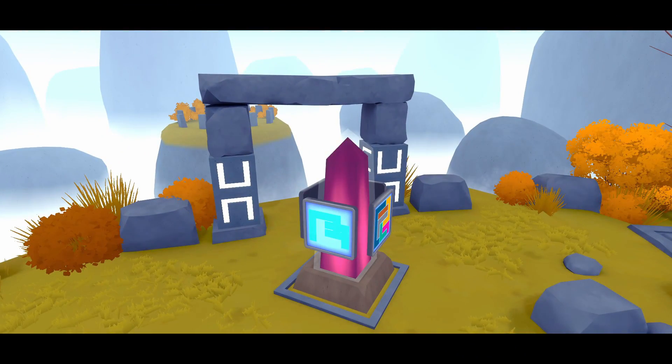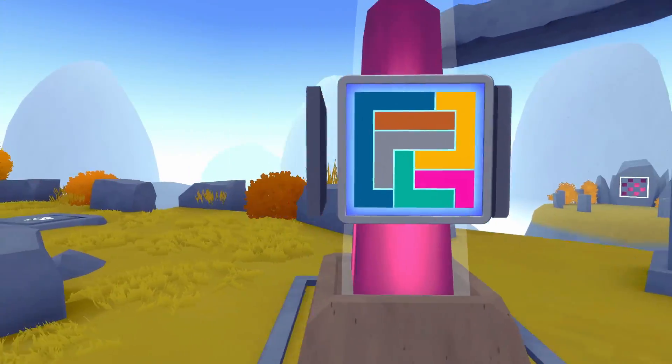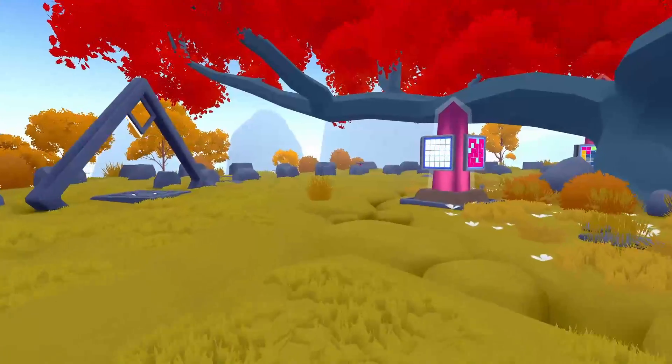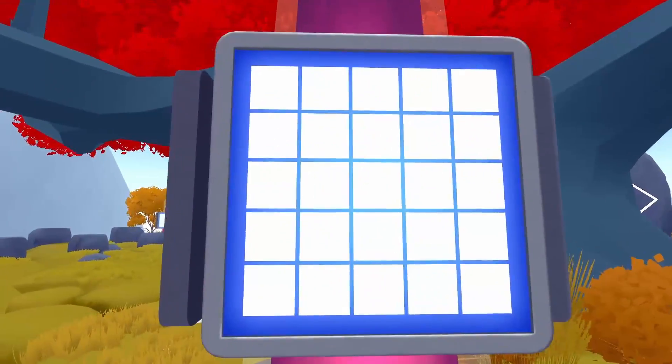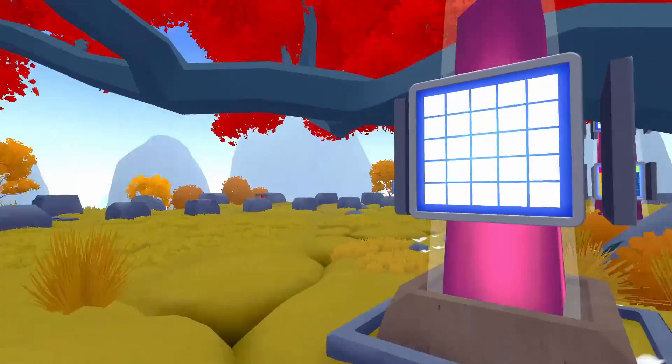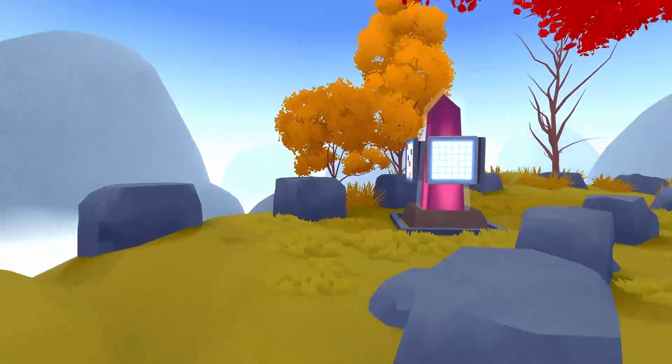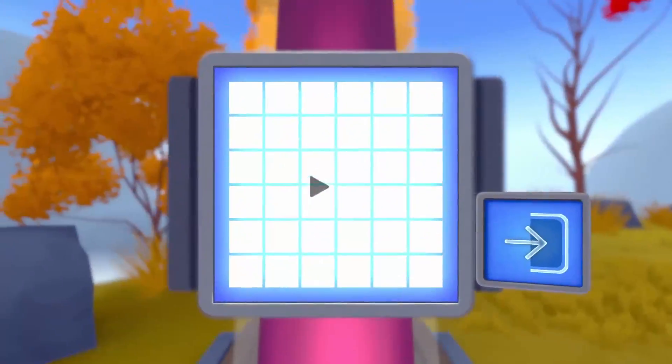We got four then. Now this pillar did not grow — that was a bit weird. Usually when you solve tasks the pillars grow, but those are somewhat small pillars it appears.